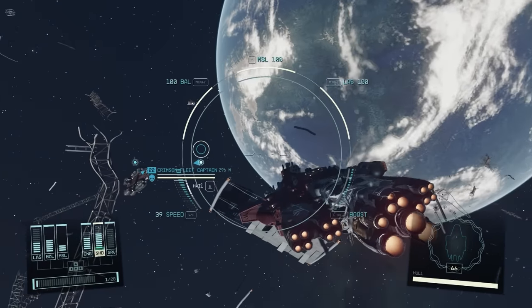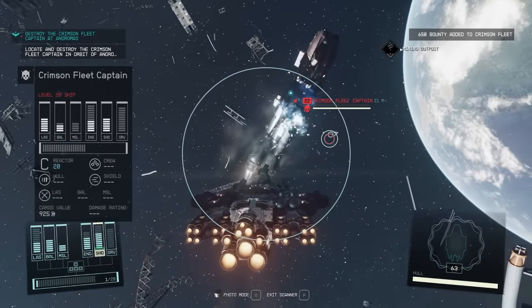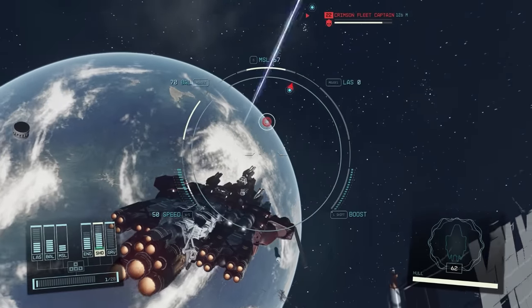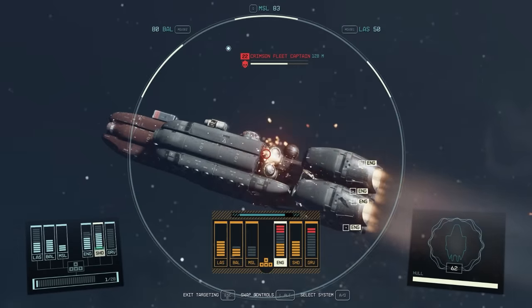I am specifically talking about ships that you can buy — not free ships like the Star Eagle or the Wonder Whale; that's a different video and I'll link it here once it's out. We're talking about ships you can buy, and we'll start with the best A-class ship.